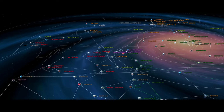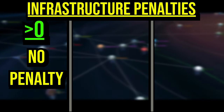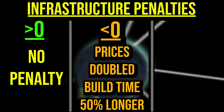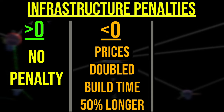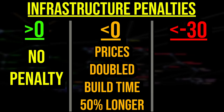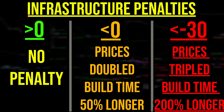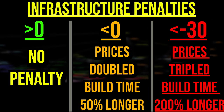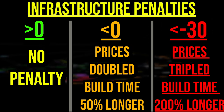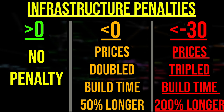This score is tracked galaxy-wide and can affect your empire as a whole. If your score dips below zero, all prices are doubled and production time is increased by 50%. If your score gets as low as minus 30, all prices and production time will triple. This is a massive penalty, and it gives your opponents the time they need to catch up.